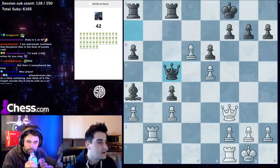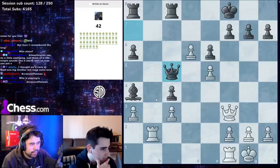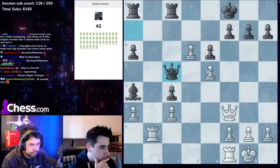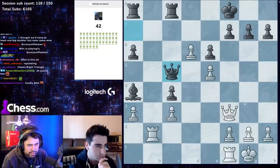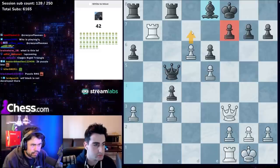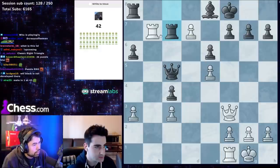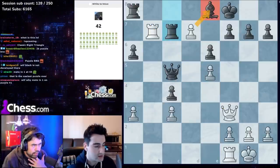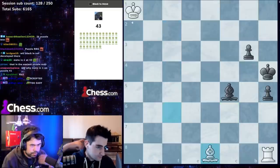I think it's rook b7 — I don't see how black can protect because bishop d7 and we win. You're just down a bishop and the king is pretty safe so nothing else makes sense. Rook b7 and then d7 — you probably just trade the rooks, take on e8, he takes with the rook. Process of elimination: queen there — and we go.